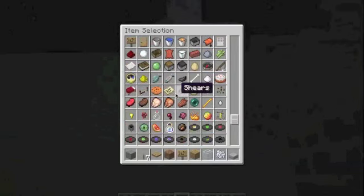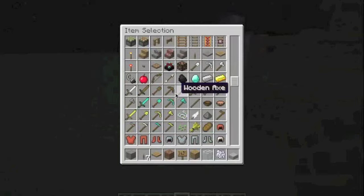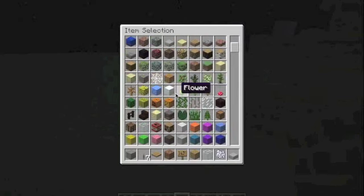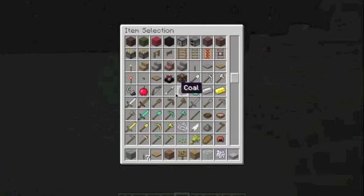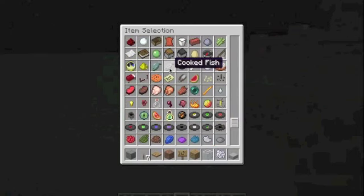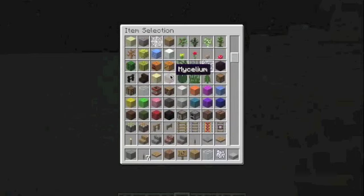Let's go... wrong button. Upside-down stairs. Upside-down stairs. Upside-down... stairs. Where are they? Where are the upside-down stairs? Am I just missing this? Oh my god, I'm missing so many things in this video.